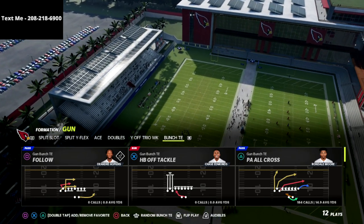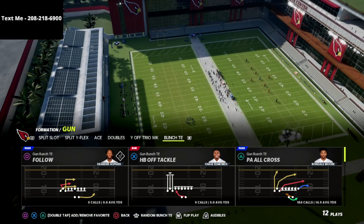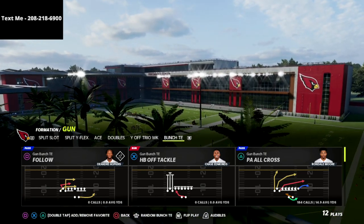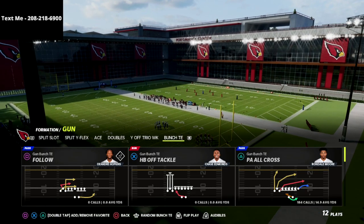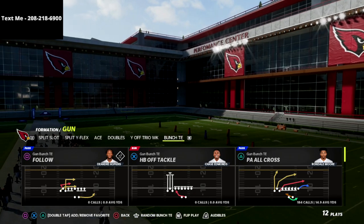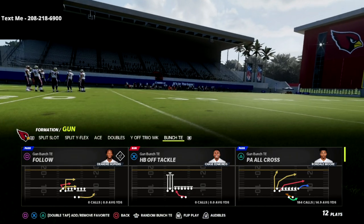In this video we're gonna be sharing a very good and very glitchy bomb out of the gun bunch tight end that you can use to bomb the cover 4 drop. I just released my bunch tight end bombs away offensive guide today if you want to learn how to bomb every single coverage for a one-play touchdown. Honestly, I think the bunch tight end is actually better than the gun bunch this year — it's freaking insane how good these bombs are.